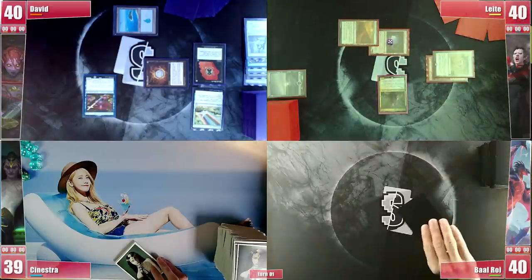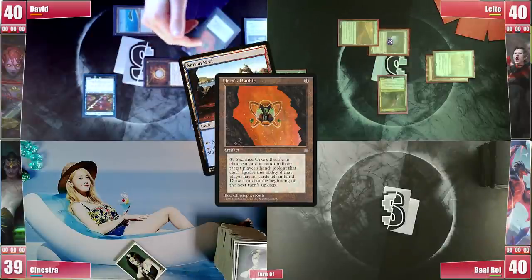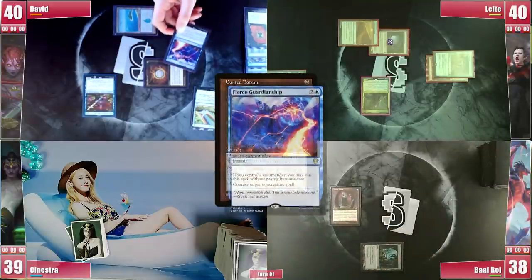Baal draws, and still in his draw step David activates the Bauble targeting him, randomly looking at his Shivan Reef. Baal then plays an Ancient Tomb and casts his Cursed Totem. However, David doesn't like it so he responds with his Fierce Guardianship.